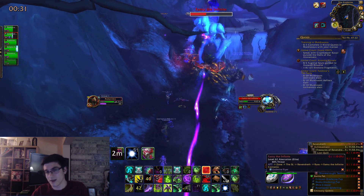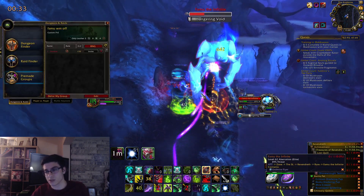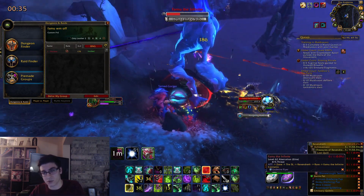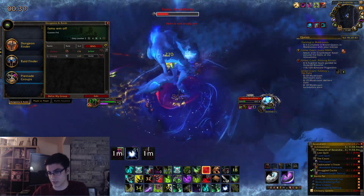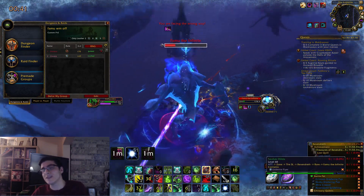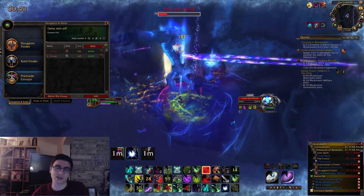You kill waves of enemies and FAMU will spawn. FAMU doesn't do any crazy abilities — he just kind of has a sucking ability and also reduces targets' max HP, or I believe reduces their healing taken.